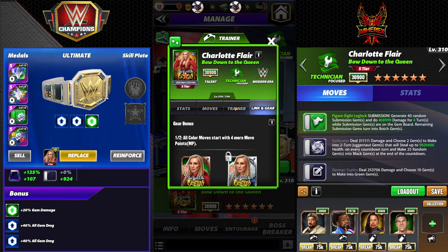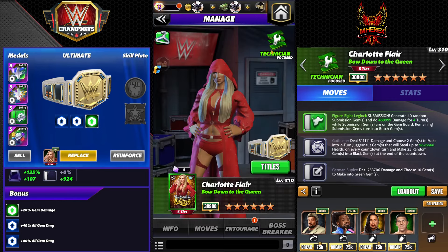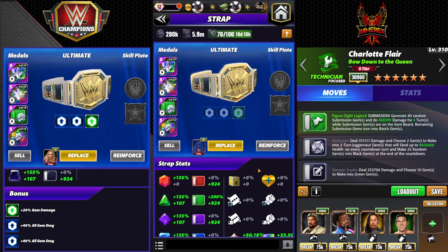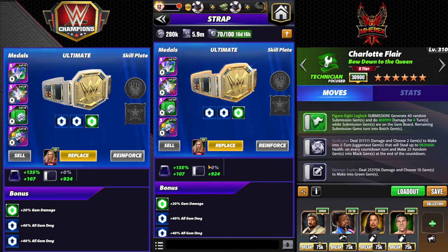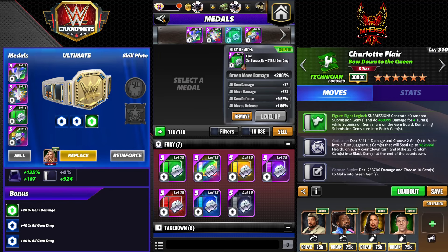She has 99 MP, but these are all feud-ready builds so we're going to ignore the 99 MP. Her training ability: yellow gems do 40% more damage and red moves start with two more MP — that'll definitely be useful on certain matchups. For this preview, the 20 strap is all Fury 2 full set and a green 200 move damage metal, no plate to start.